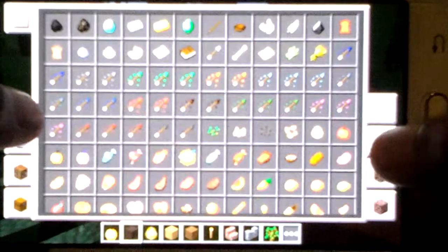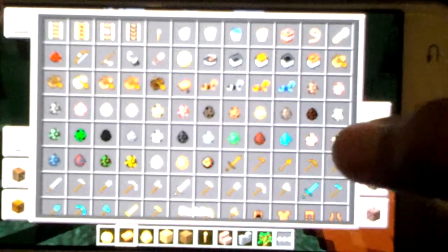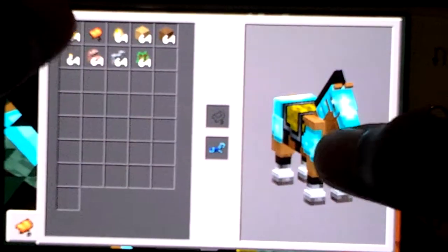If you want, you can put a saddle too, so it'll ride smooth and clear. Where's my saddle? Saddle, where are you? There you are. I'm stuck in a tree — it's alright. Let's go! Weee, yay.